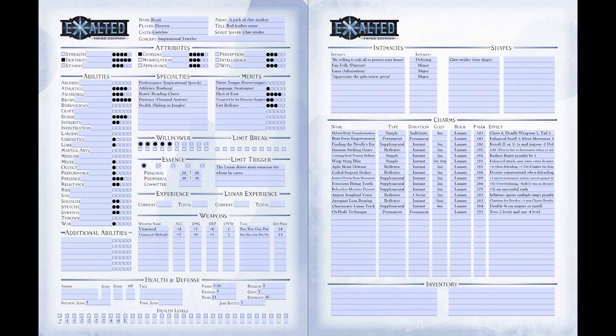In the 9th and final step, we need to establish all of the finishing touches. The Lunar has Essence 1, 16 Personal Motes, and 38 Peripheral Motes. His Willpower is 5, his Resolve is 3, and his Guile is also 3. His Unarmed Parry is 5, but in Beast Form it's 6 because his mutations treat them as medium weapons. His Evasion is 5, his Disengage Pool is 9, and his Rush Pool is 10 thanks to his Rushing Specialty. His Joint Battle Pool is 6 and he has a Natural Soak of 3. With a single Ox-Body, his Health Levels are 1 at -0, 2 at -1, 4 at -2, and 2 at -4. The only thing remaining is to list some weapon stats and give him starting items befitting a character without meaningful resources.